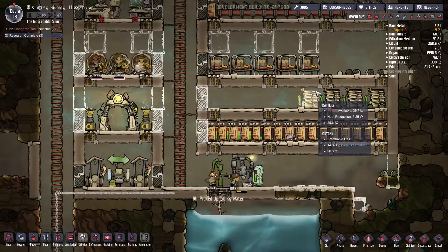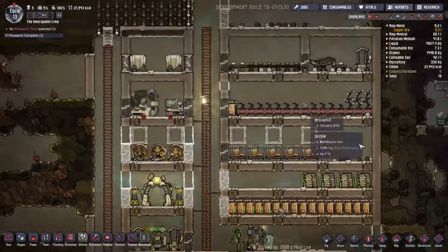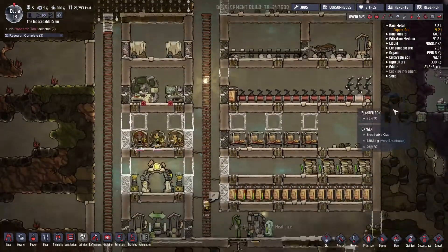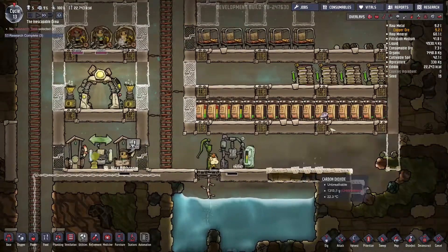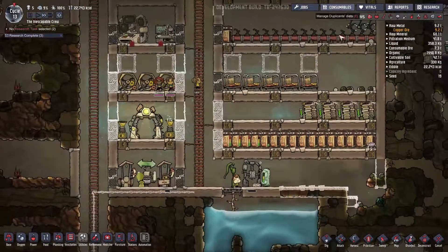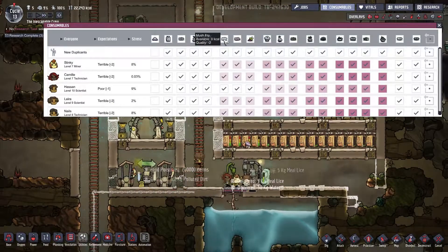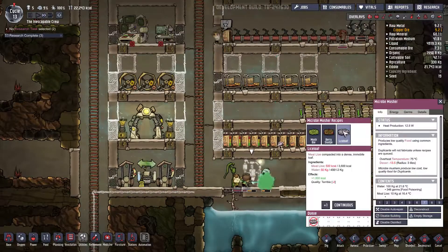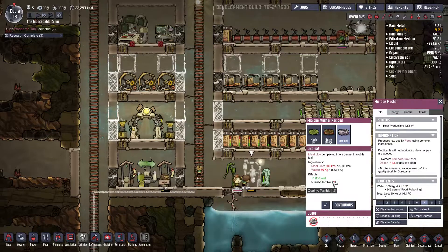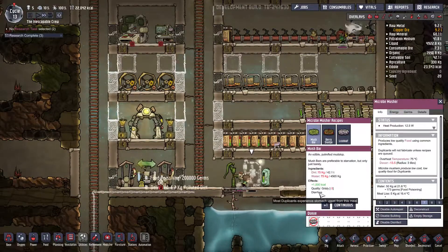We'll fill them up to 40 kilojoules. And then I need you guys to finish this. Also, finish the harvest. You guys are not eating the lice loaf, are you? I mean, the meal lice. The lice loaf was a thousand calories, and it's terrible. But the mush bar has diarrhea, which we don't want.